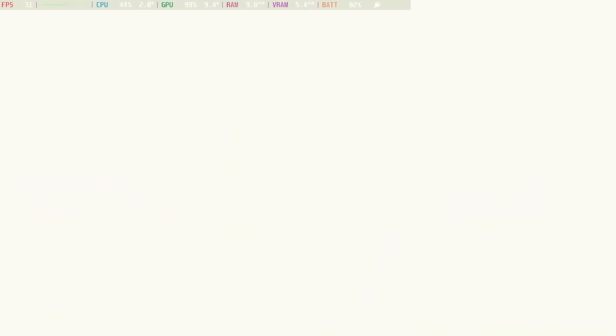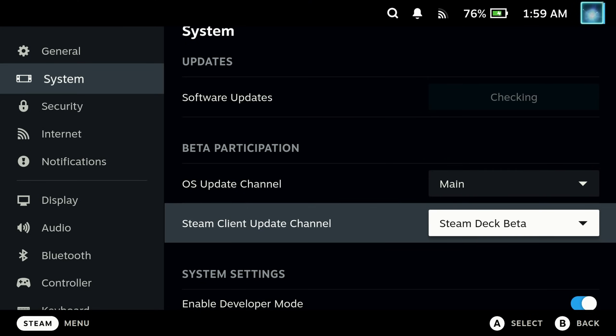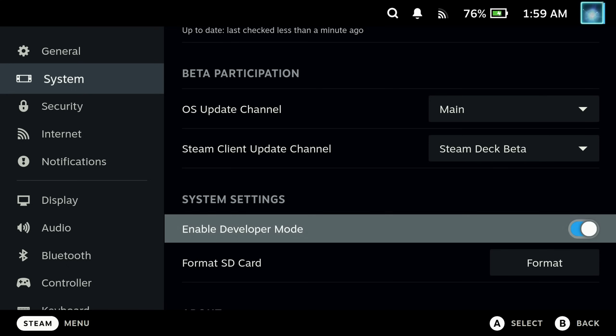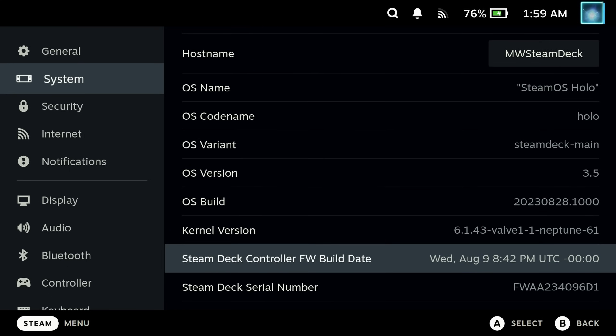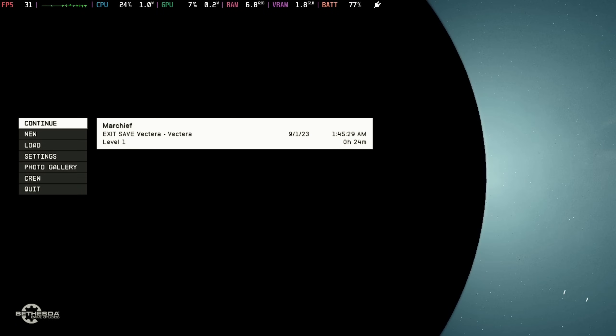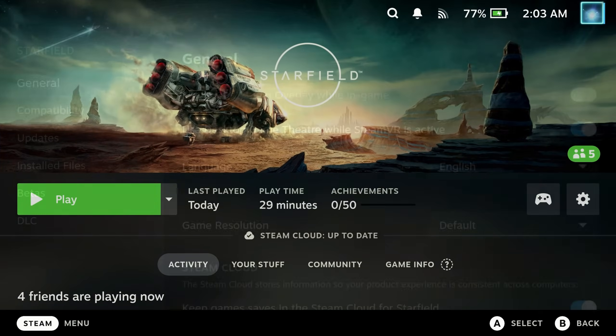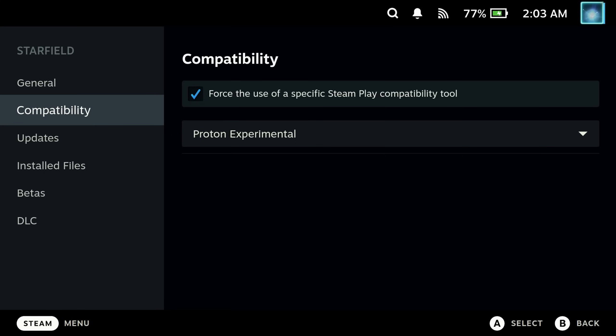This didn't launch out of the box, even though I am running the SteamOS 3.5 beta — it did still need to run with Proton Experimental. If you are not running under the beta, they have now dropped an update to the driver which should fix the crashing issue, although I'm still hearing reports that it's still crashing. So make sure you run Proton Experimental on this one, and if the stable channel doesn't work, you will need to switch over to the OS beta.